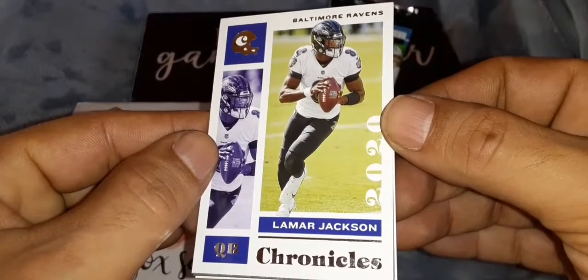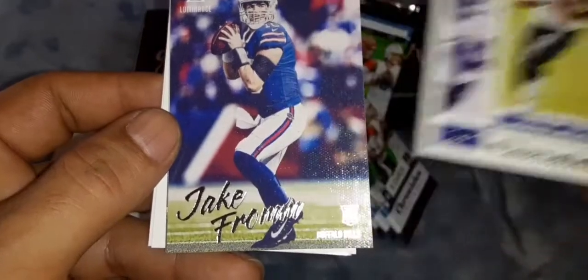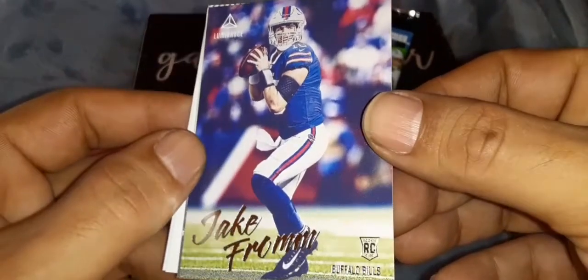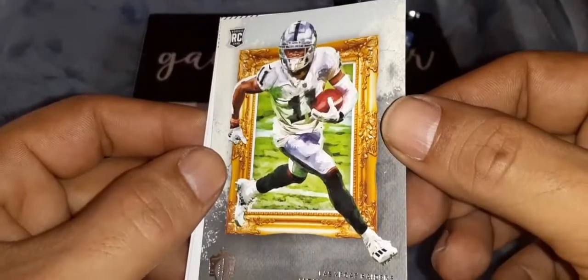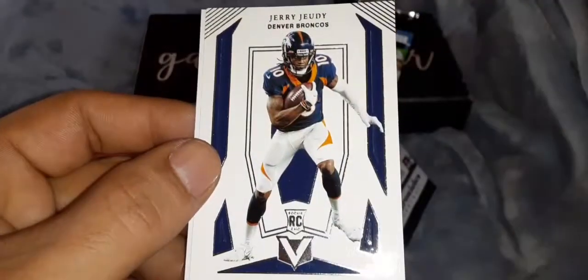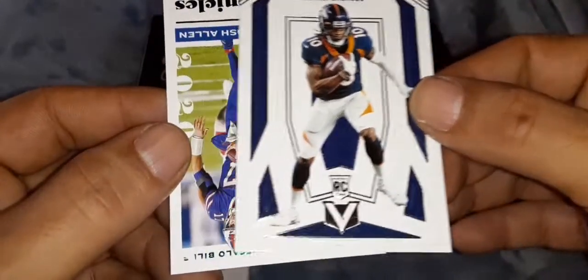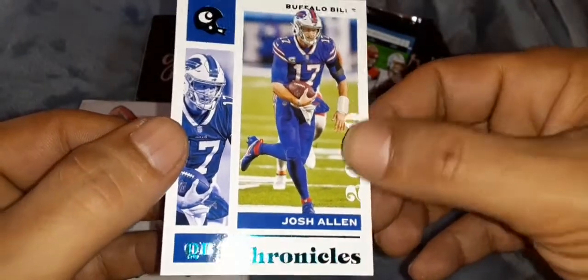Pack number one underway. We're going to start with a Marvelous Marvis - Lamar Jackson on pack number one. We've got a Luminance of Jake Fromm, rookie card. Henry Ruggs - that was a good card to get when this pack first came out. Jerry Judy rookie card for the Broncos - it's got that fancy V on it, so my guess is that it's one of the Vertex Rookies. And we're going to finish the pack with a teal Josh Allen, Chronicles card. Pack number one in the books.